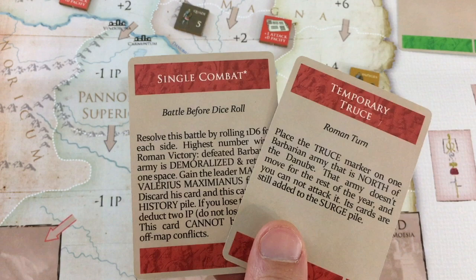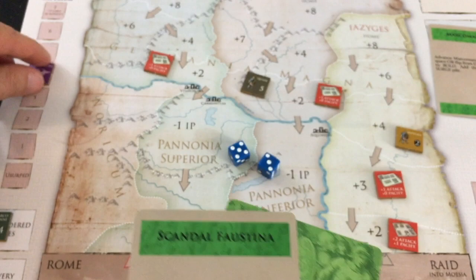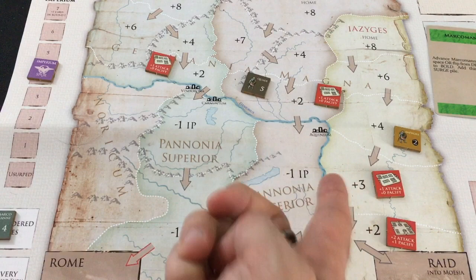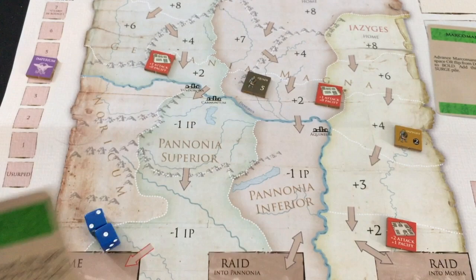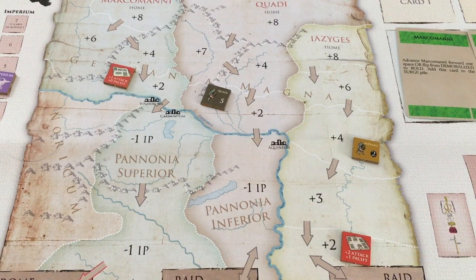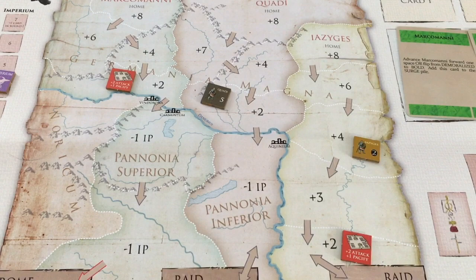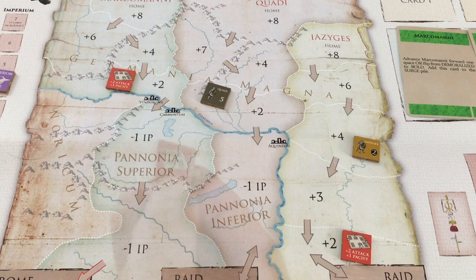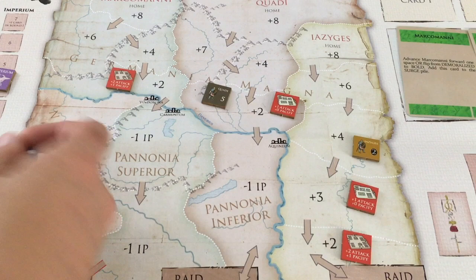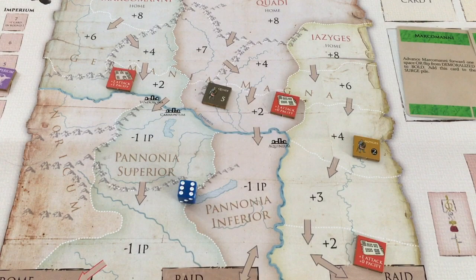Winter barbarian cards: Faustina brings me back down to four IP, then Barbarian Siege Forts again. The Marcomani and Quadi forts survive, but the plus three fort is gone. Then the Quadi advance — I lose my fort and I'm now one away from a surge and an oath-breaker check. My final winter card is a regular action card. I use one action card to flip my fort to level two, then discard Single Combat to build new forts. Saving my Temporary Truce. Housekeeping: the bottom fort fails its roll, which also removes the fort above it. We're heading into 174 CE — one year before late war.